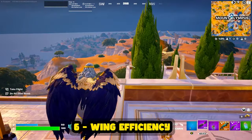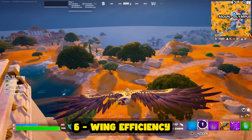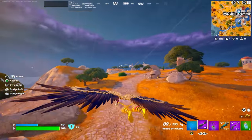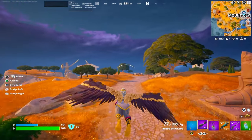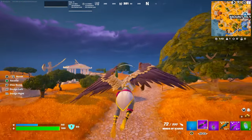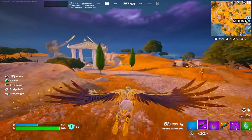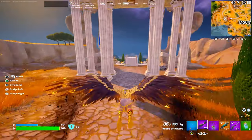Let's talk about the wings. A majority of people get the wings and one of the first things they do is fly straight up and start flying around — myself included. Why? Because it's fun, but it's not the most efficient way to operate using the wings. Really, the best way to use the wings is to fly as close to the ground as you possibly can the entire time. If you think about it, it's just simple math and physics.